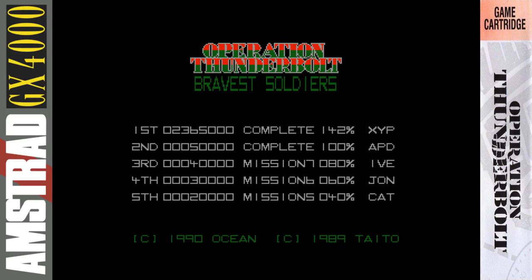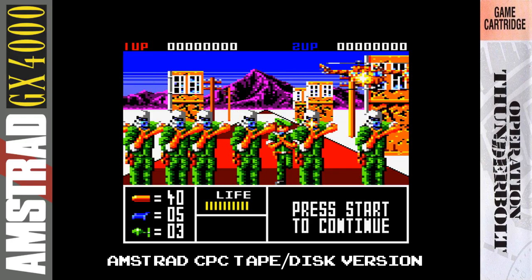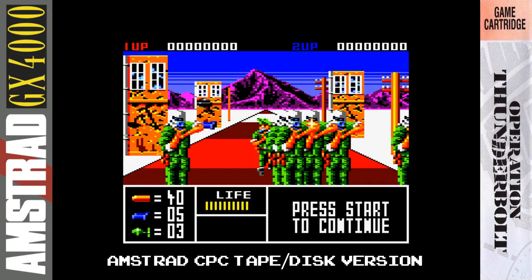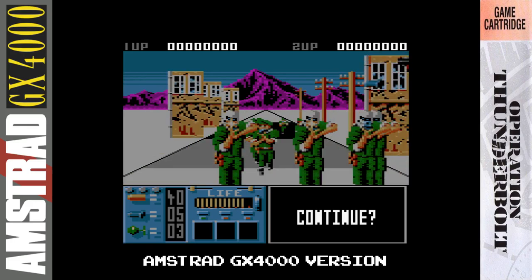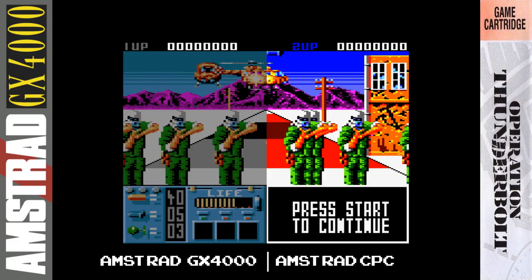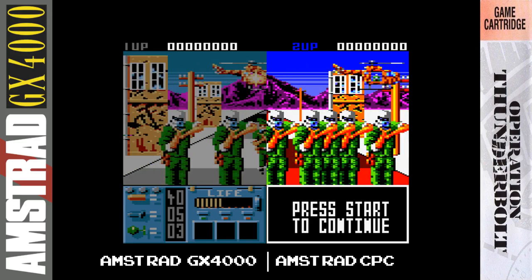That was Operation Thunderbolt. Now we're going to take a look and compare the Amstrad CPC and GX 4000 versions. Here's the original Amstrad CPC version — yikes, garish colours. And here's the nice subtle graphics of the GX 4000. Back to the CPC, back to the GX again — you can see the difference, it's miles better. Some people actually prefer the CPC graphics because they're really bright, bold and colourful. I'll let you guys decide in the comments which you prefer.